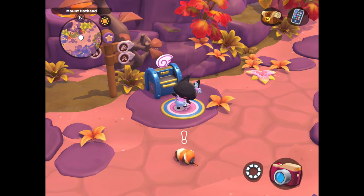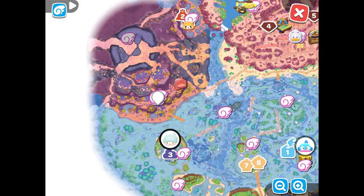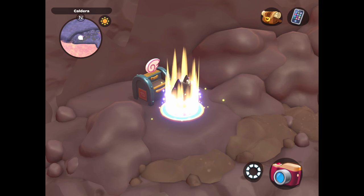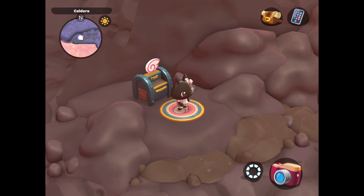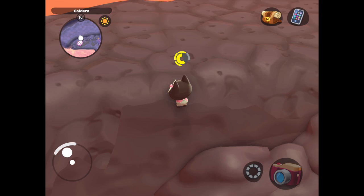This is how to find the Yummy Lamp Crafting Plans in Hello Kitty Island Adventure. The first thing I'm going to do is transport myself to the top of the caldera, and then I'm going to start climbing on top of these ridges that go all the way around the caldera.